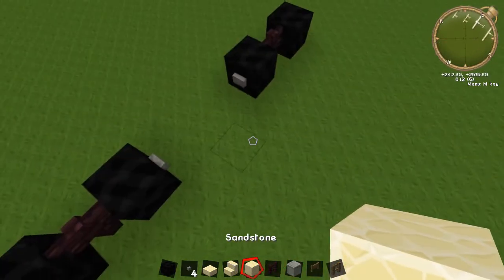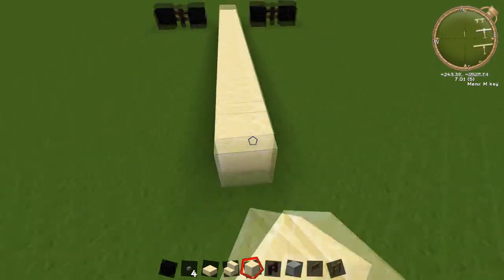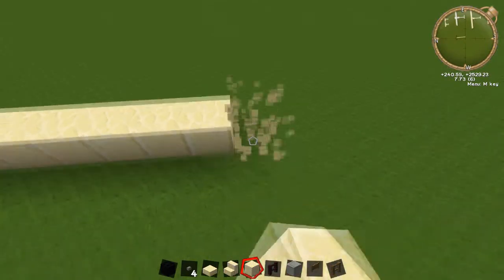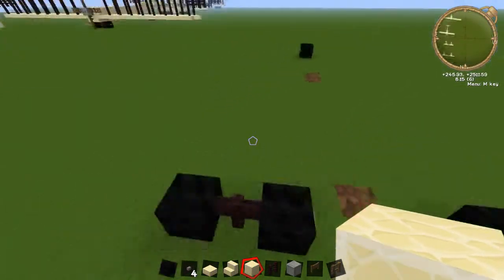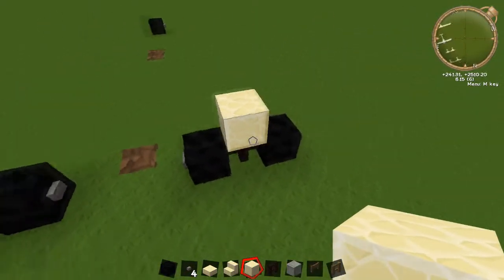Now we're going to come to the middle — this is just for counting. So there's one, two, three, four, five, six, seven, eight, nine, ten, eleven, twelve, thirteen, fourteen, fifteen, sixteen. I'm just going to put down a block there. Then I'm going to go to the next bit — just bring it to the front and on top of the nether brick fence itself, just put it on a full block.